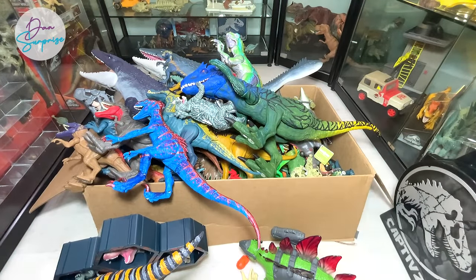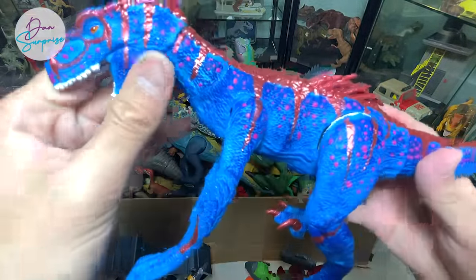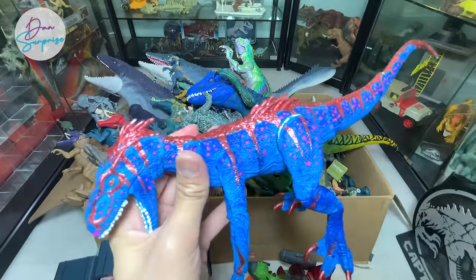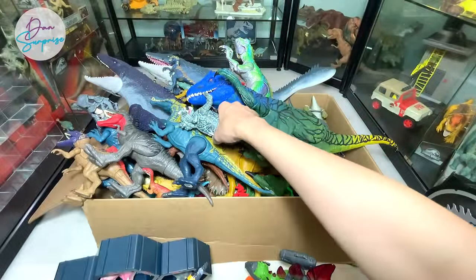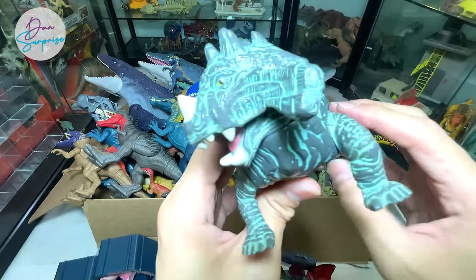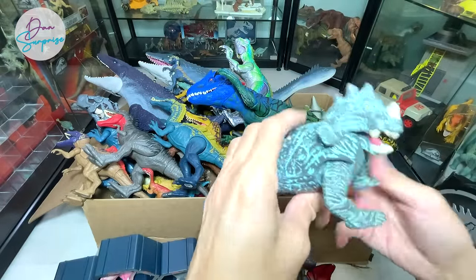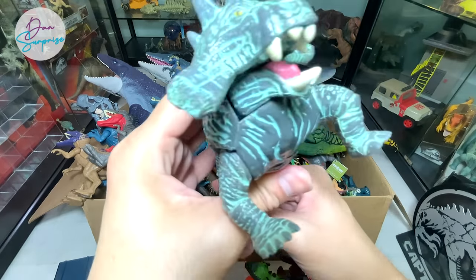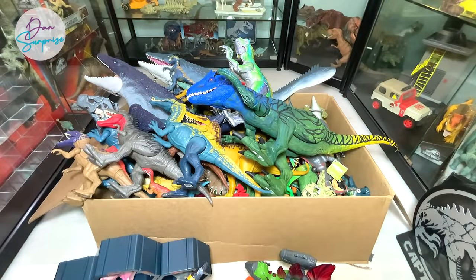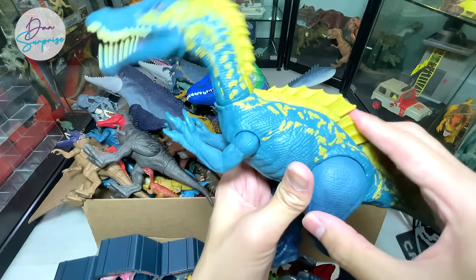Let's dive right into the box because we have plenty of random dinosaurs inside. We have a repainted Galaxy Indoraptor - we repainted this on our own and named it the Galaxy Indoraptor. We also just purchased this Astenosuchus, which is a prehistoric animal from the Jurassic Park series. It's a very very vintage figure - looks really cool but it has a missing piece.